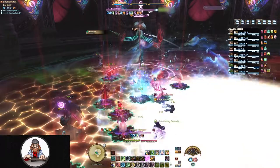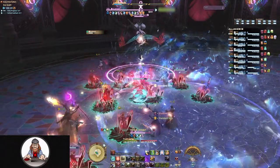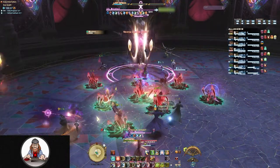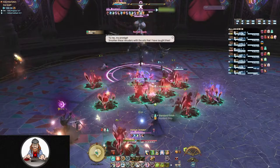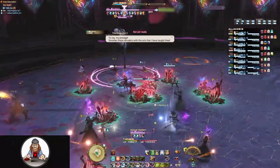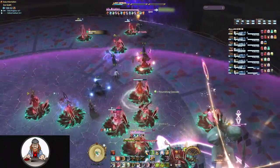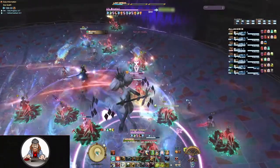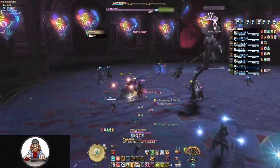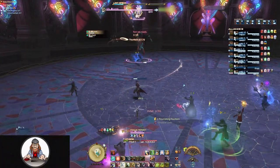If you move at all while this miasma is on the floor, you're going to be marked with what looks like a portal beneath you with hands reaching out from it. These hands are going to do damage over time and dramatically decrease your movement speed, making positionals or dodging any attacks nearly impossible. So when the floor starts to flash red, don't move at all until the miasma disappears — luckily it only lasts a few seconds.